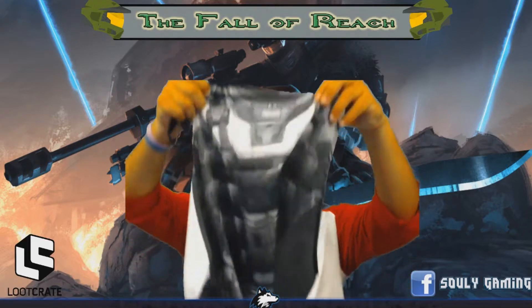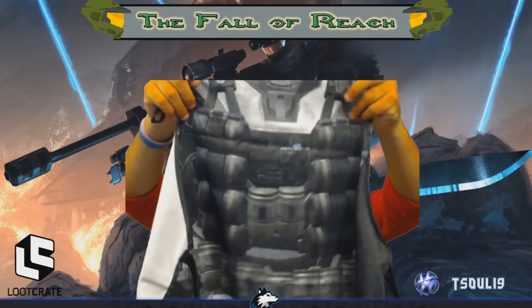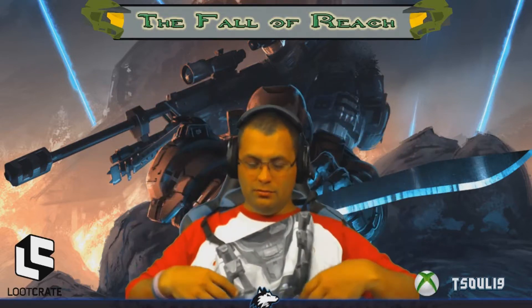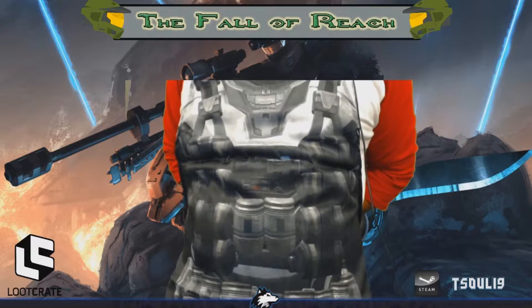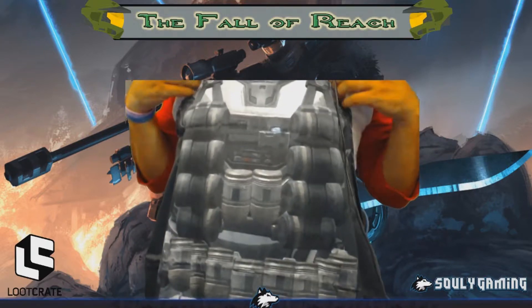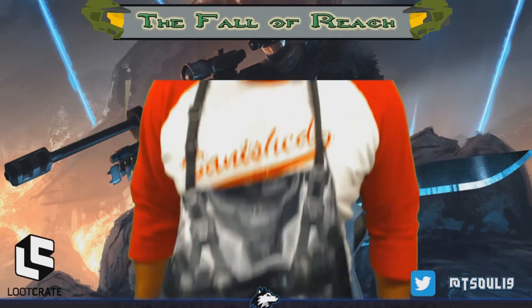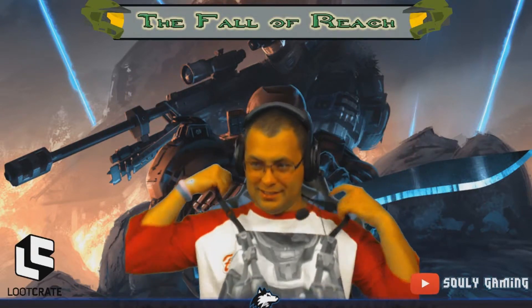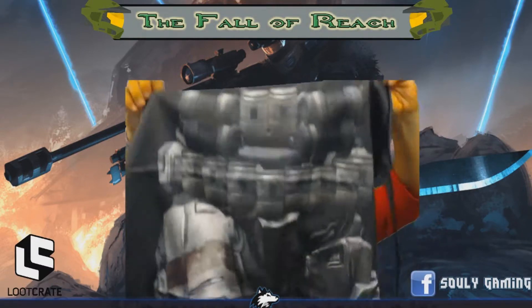And what it is — it's an apron! I forget who this character is, but there you go. I would stand up and model it, but — there you go, that's what it looks like. Look at that — it's got the little body armor on it. It's pretty cool. You can barbecue with it, cook whatever you want. I don't even know what you'd call it besides an apron.